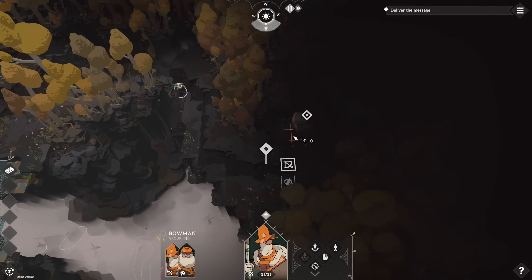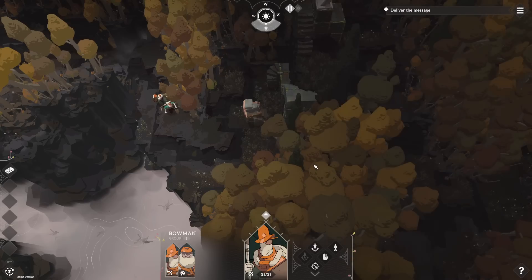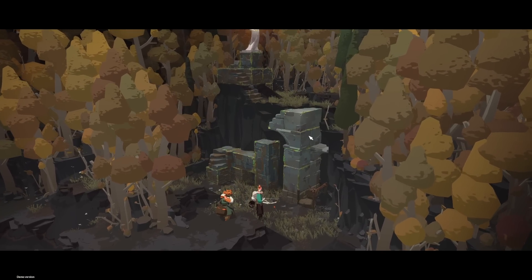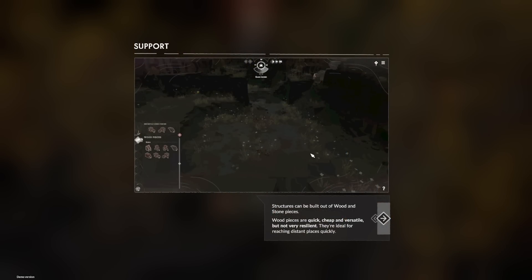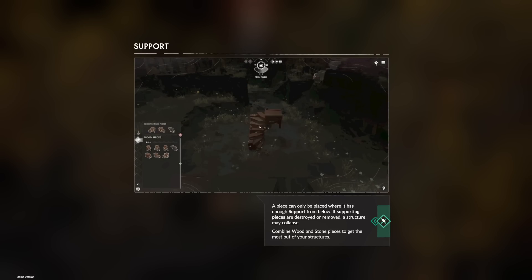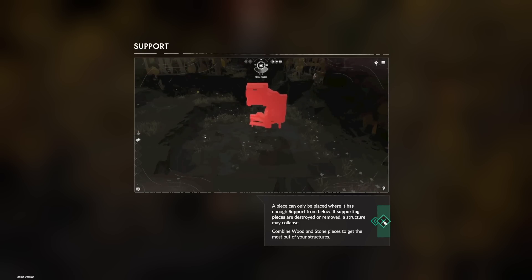Structures can be built out of wood and stone pieces. Wood pieces are quick, cheap, and versatile, but not very resilient - ideal for reaching distant places quickly. Stone pieces are a lot stronger and ideal for building defenses, but they're heavy and require more support. A piece can only be placed where it has enough support from below. If the supporting piece is destroyed or removed, the structure may collapse. Combine materials to get the most out of your structures.